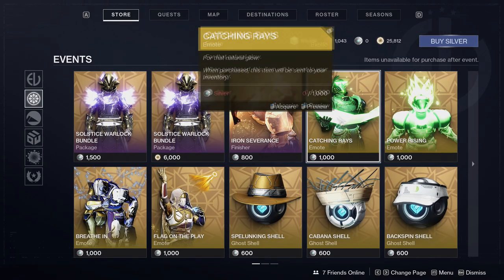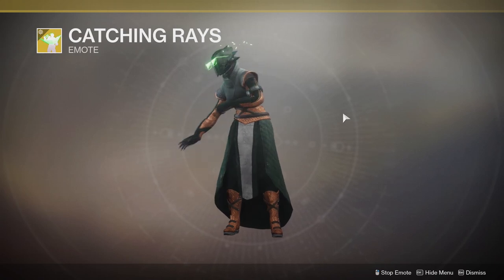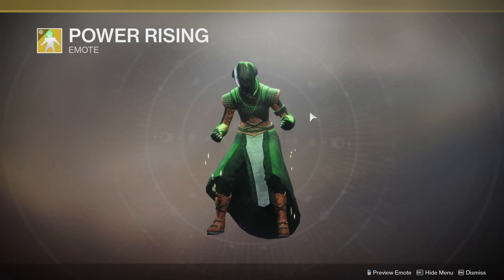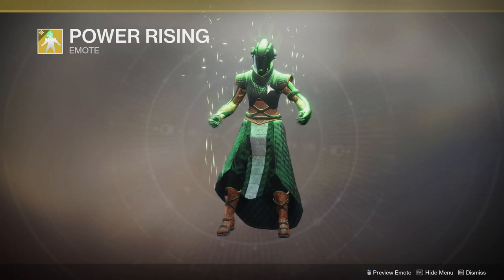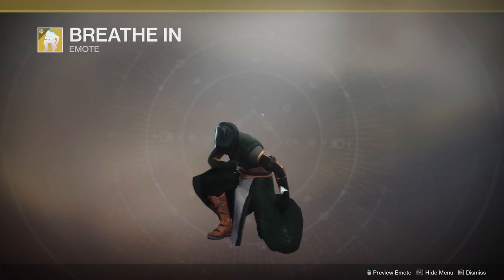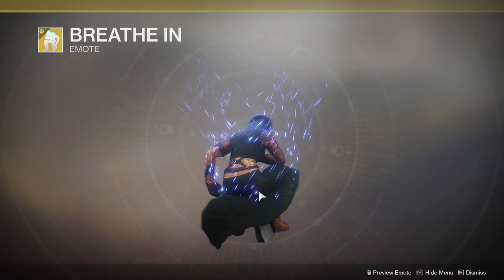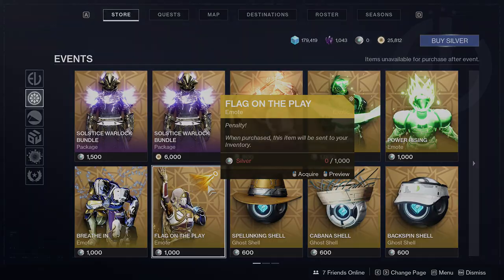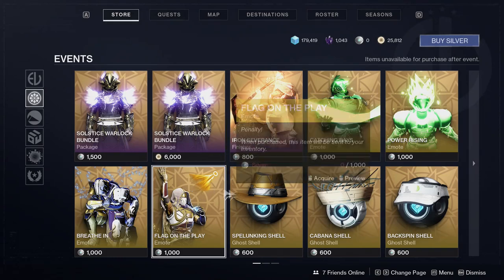The iron severance, which we already checked out. Catching rays, which is an old emote if I remember correctly, which is okay. This one is a Dragon Ball Z reference, which is funny — I am definitely going to scoop this up when it comes for bright dust, if it does. If it doesn't, I really don't care. The breathe in emote, which I might actually get this season — I didn't get it last one, and it was available for bright dust, but I don't remember why I skipped it. It's probably expensive, to be quite honest. Flag on the play, which I might do for the trials emotes, which would be funny.